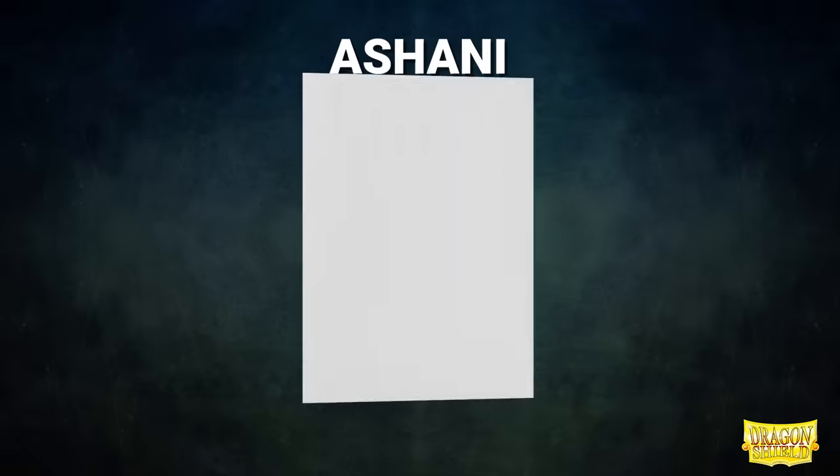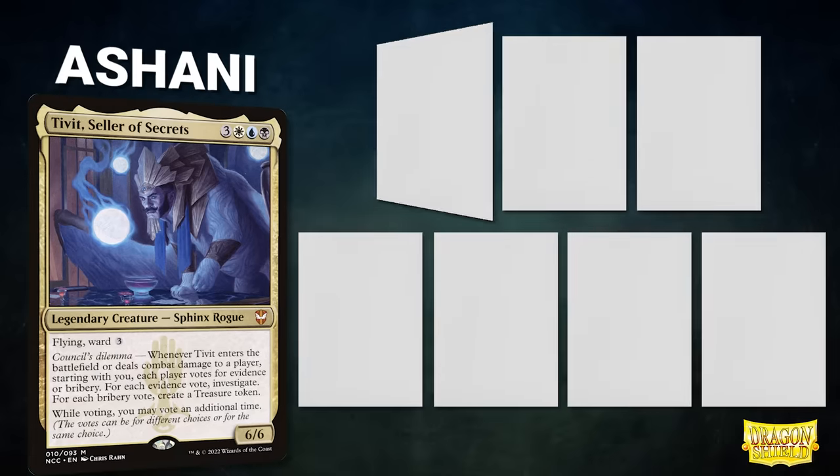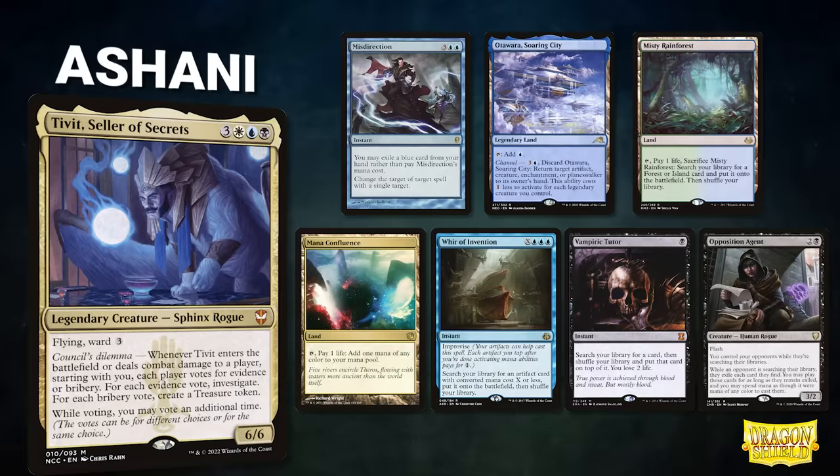After that, we have Shani, piloting Tibbet, Seller of Secrets. This deck seeks to control the board, land its commander, and win with a Time Sieve combo. Shani's opening hand contains a Misdirection, Otawara Soaring City, Misty Rainforest, Mana Confluence, War of Invention, Vampiric Tutor, and an Opposition Agent.